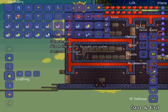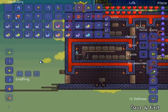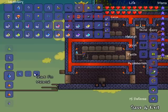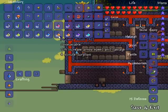Next up is water walking potion, which allows you to walk on water — basically be Jesus — for five minutes. It requires one bottled water, one water leaf which grows in deserts, and one shark fin which drops from killing sharks.